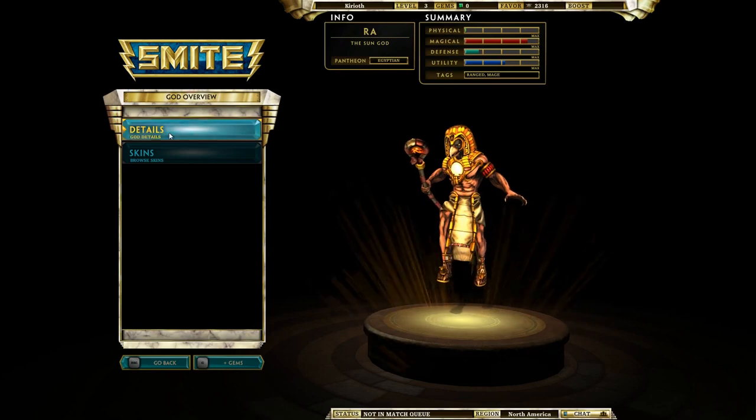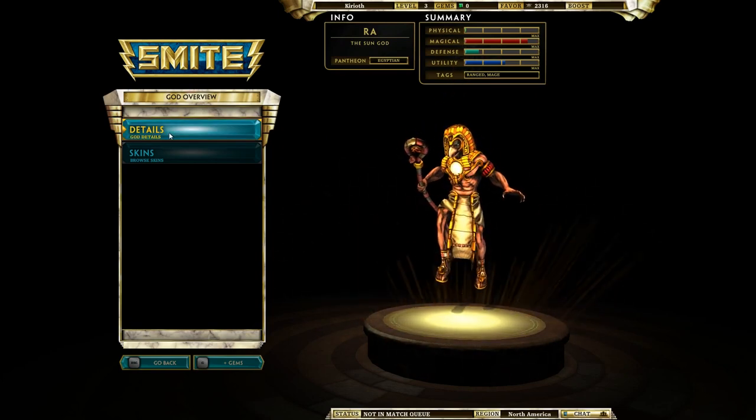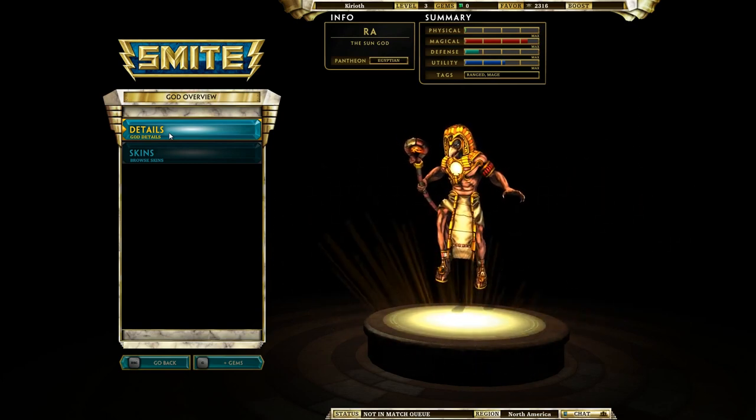So there you go, people. That was a quick guide to Ra, the Sun God. I'll see you at the next guide. Don't forget to click all the links at the bottom, subscribe, like — do all that funky stuff. See you later.